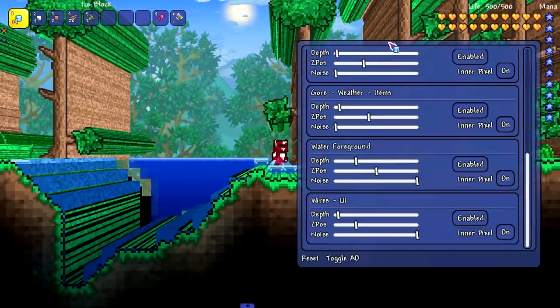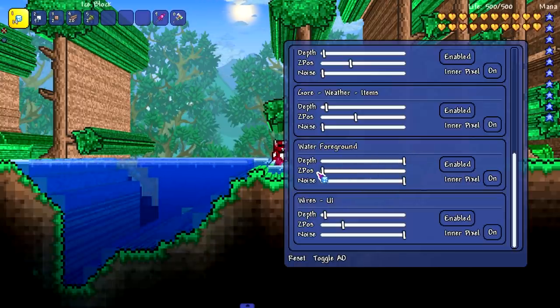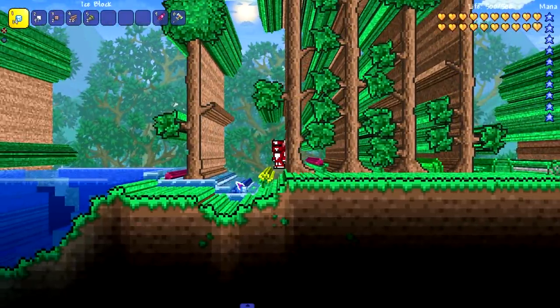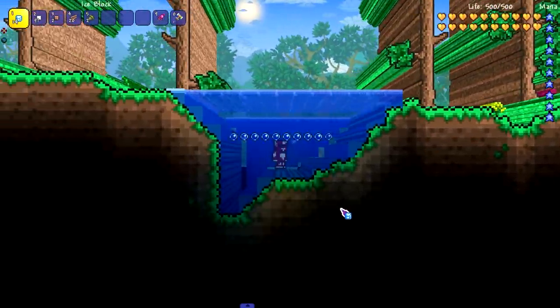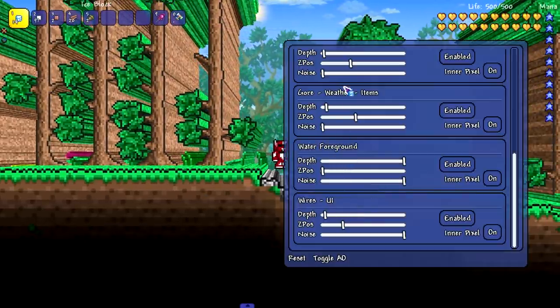The water looks all weird, let's mess with the water. Water foreground — obviously we want to push the water up. Well, there you go, we push the water up and it looks like the water is in the background. What does my character look like? There's nothing to do about that, is there?